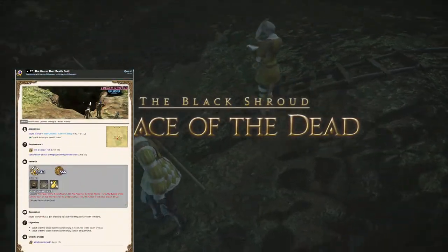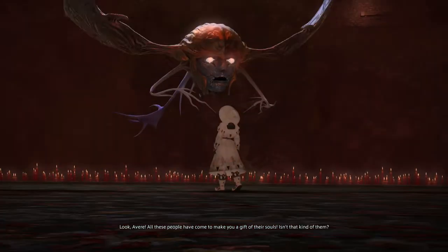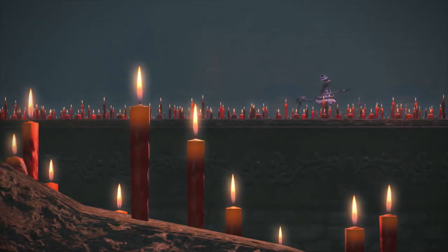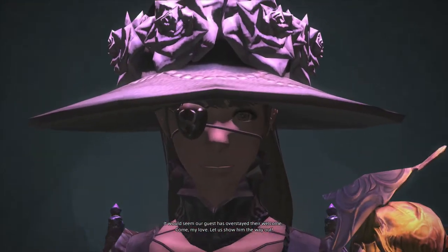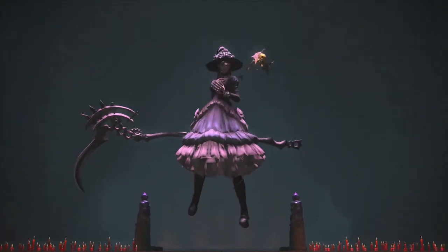The House That Death Built is the questline you take to unlock the Palace of the Dead — but that's not why we're talking about it. This is part of what is now called the Ilda saga. Who is Ilda? She was a healer for a party of adventurers, and her story is one of tragedy and loss. But in the end we can give her some measure of peace. This story spans a few patches, ending with the Palace of the Dead. It's a story worth telling and worth remembering — so when you meet her for the last time, remember what you want her to get: the mercy of a killing blow.